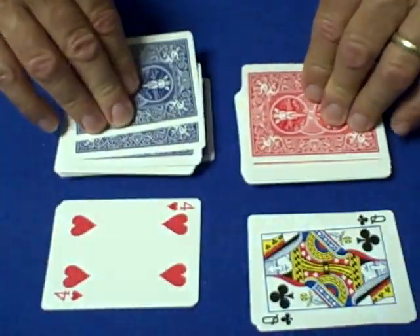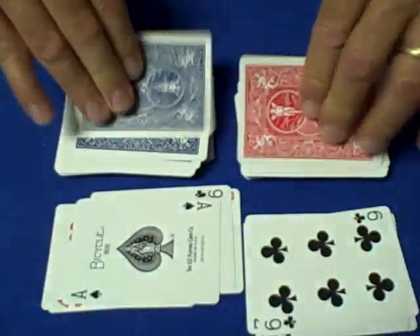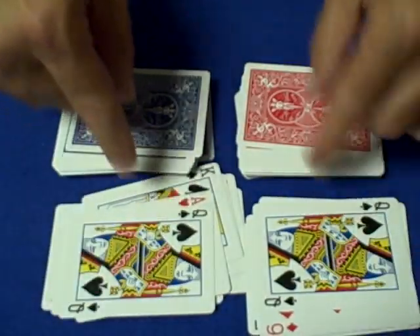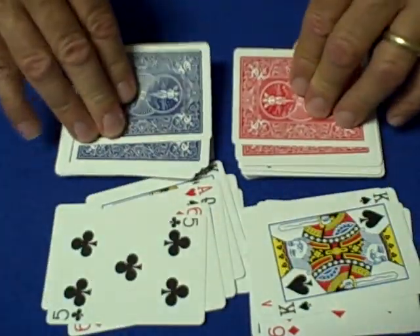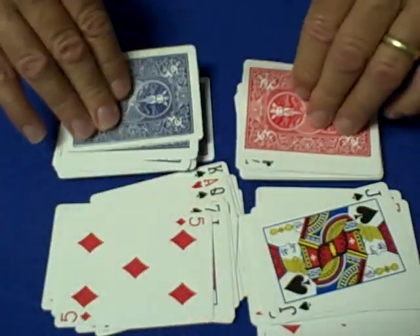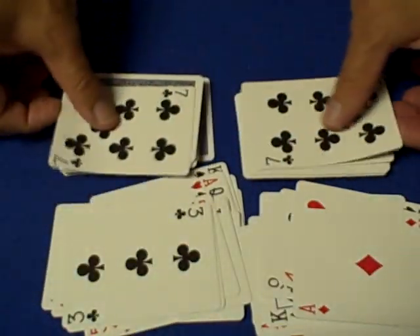Now what are the odds that we get a match? Well, I have 54 cards in each deck — the 52 cards plus the guarantee joker and the regular joker. So the odds of a match are 1 in 54. You'll get one match, two matches, sometimes three matches, sometimes zero matches, but the odds of getting a match in the exact same spot are 1 in 54. So let's see if my seven of clubs is in the exact same place as your seven of clubs. There's your seven of clubs, and my seven of clubs is in the exact same spot.